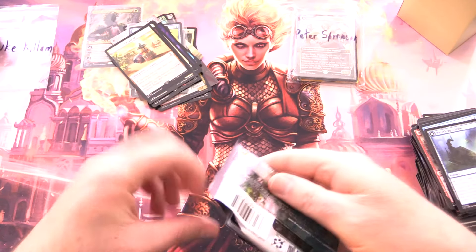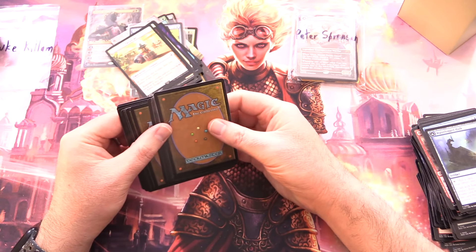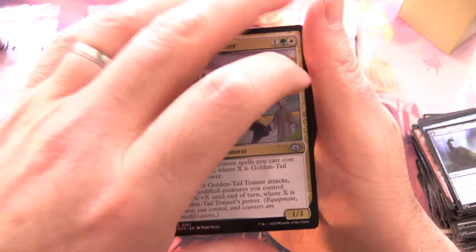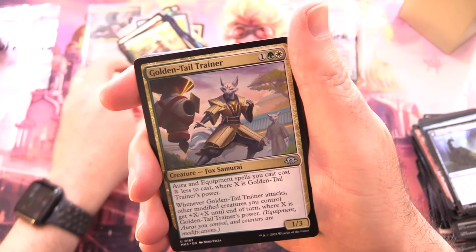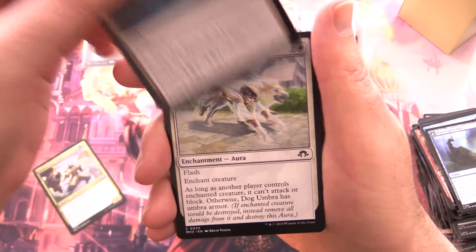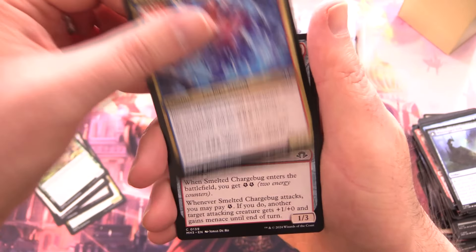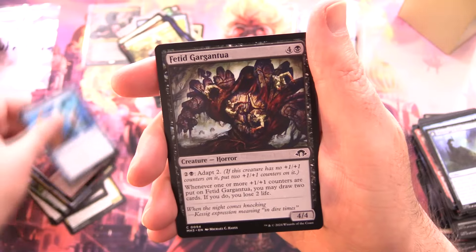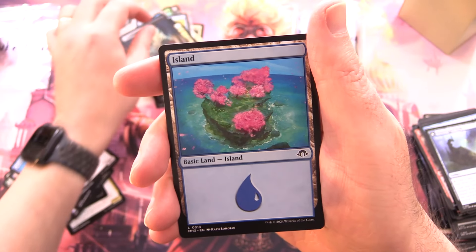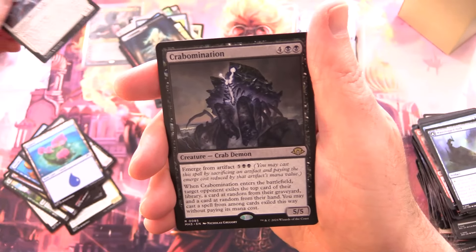We've got a Locus of Enlightenment and a mountain here for Lost Caverns. Final Strike, Fanatical Offering, Acolyte of Aclazotz, Vito's Inquisitor, Mephitic Draft, Hoverstone Pilgrim, Gold-Fury Strider, Zoetic Glyph, and Waterlogged Hulk — flipping around into Watertight Gondola — and Kutzil's Flanker for the rare. Foil Scytheclaws Raptor and a treasure token, which is one of the Jurassic World cards.